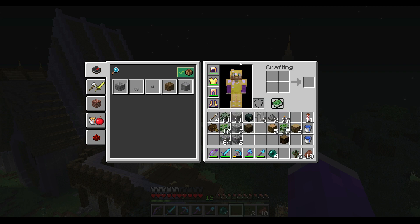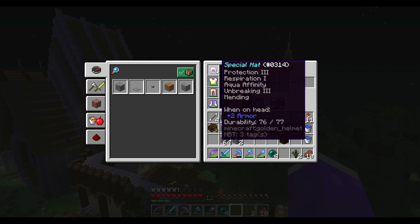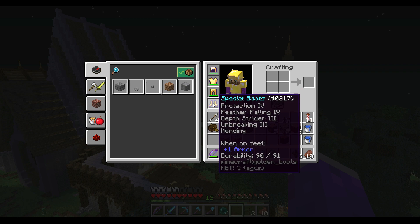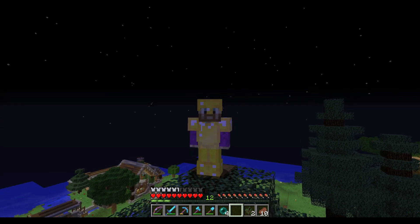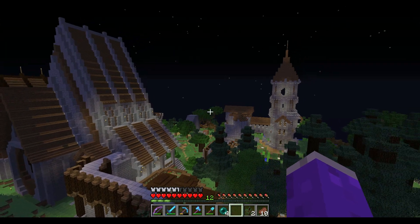I went with gold armor first just to be a little bit different — that's kind of the way I like to do things. With Mending on everything, it's been holding up really well for the last four or five days. The chestplate has Protection 4, Thorns, and Unbreaking 3 Mending. Pants have Protection 4, Unbreaking 3, Mending. Boots have Protection 4, Feather Falling 4, Depth Strider 3, Unbreaking 3, and Mending. I'm very satisfied with the performance and the looks — I look pretty sweet!